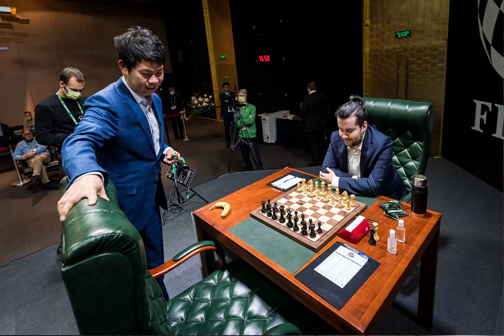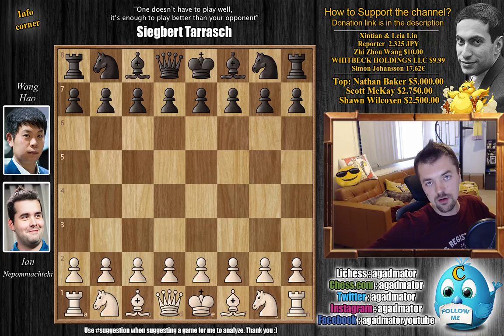Before we check out the game, we do have one photo. We have Wang Hao arriving at the table and Nepo ready for the game with his thermos bottle. As you can see, Wang Hao brought a banana with him. I will always put a link in the description if you want to check out more photos from official photographers Leonard Otis and Maria Meljanova.